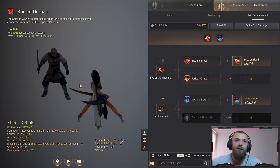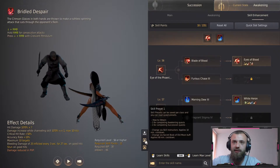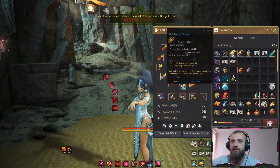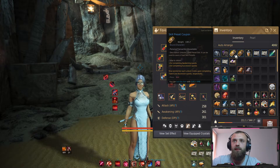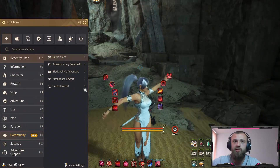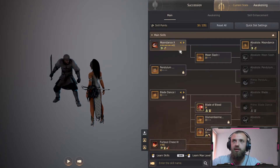In the old skill window it was super annoying to just click click click like ten times per skill and then move to another one. Also, you have these skill presets - you get them from the Black Spirit in the quest section. The description says it unlocks one skill preset slot that can be used to save or load skill presets. So that makes it easy to switch skills - you can save one for awakening, one for succession.